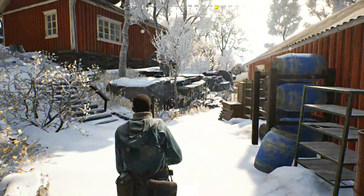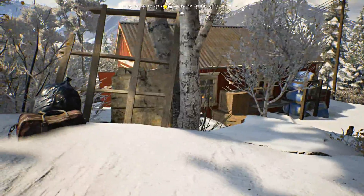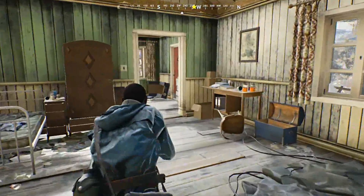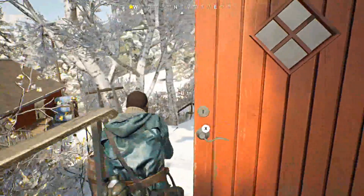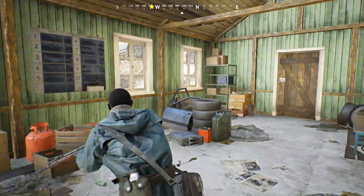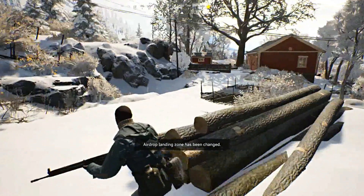Oh wait, somebody's already been here. I'm looking around guys just to be safe. Let me close this door — make sure nobody's around here. There's no stairs or nothing, nothing in here. Let me get out of here. I thought there was somebody in here because the door was open. How do people spawn? I think everybody spawns at a different location — it's insane how someone already ransacked through an area. Oh, it's been changed!